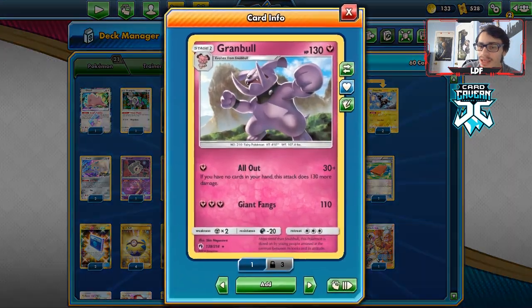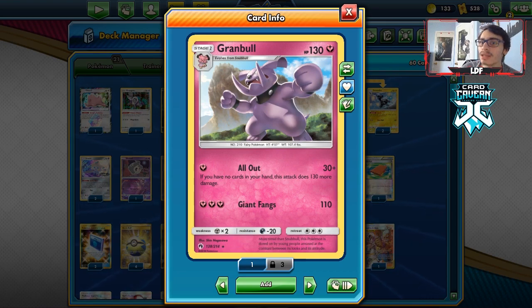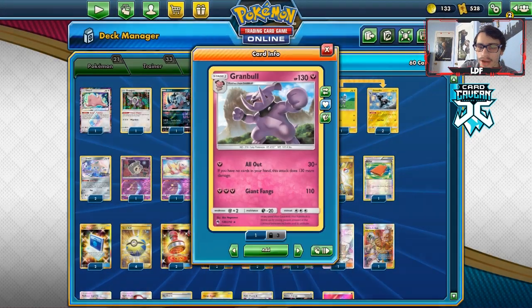Grambl being a fairy type that can one-shot ADP is, in my opinion, the main appeal as to why you'd want to play this card, because ADP is very popular right now. It's arguably the best deck in the format. It's popping off. And with Grambl, you can just all out knock them out. So we're gonna be trying out Grambl again here.